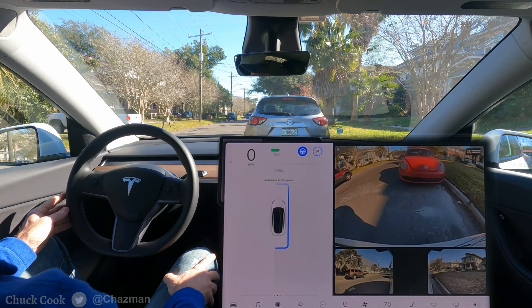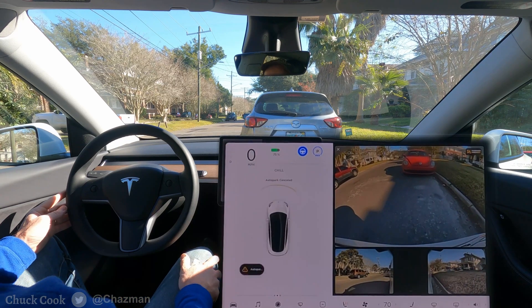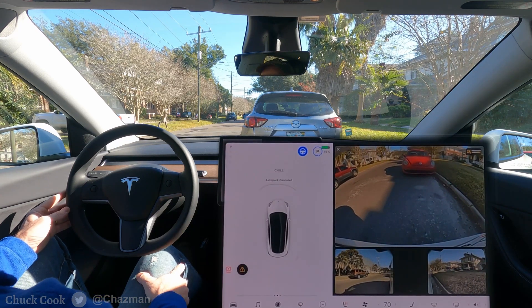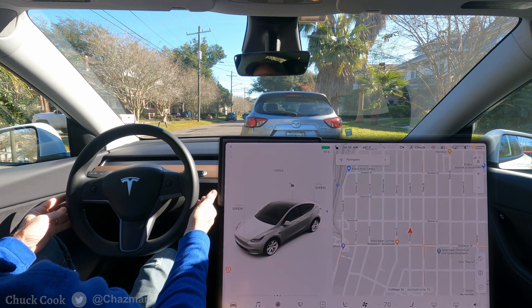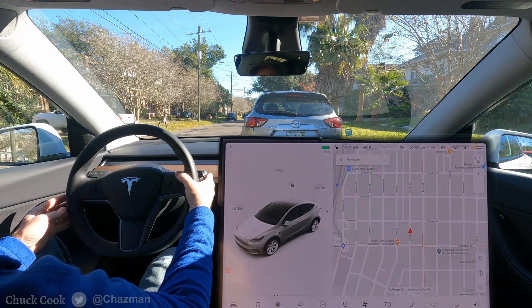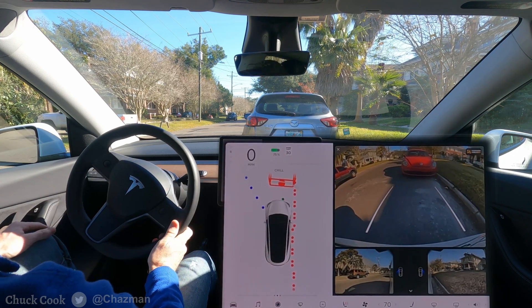Again it's pretty far from the curb — I'm kind of sticking out on the road. It feels like it's honoring the parked car more than the actual curb. Auto park was canceled again. If I hit reverse you can see the FSD interface comes out.